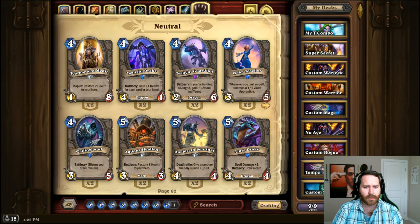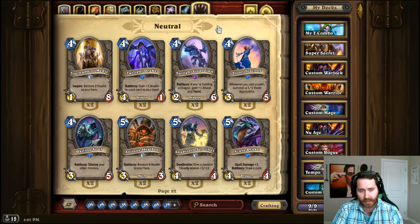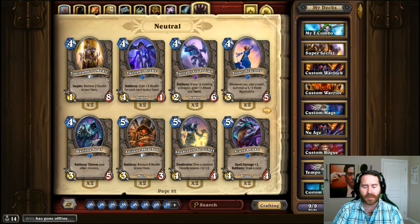For Twilight Guardian — Sen'jin Shieldmasta is sometimes a 2/6 no taunt; Sen'jin is a 3/5 taunt so it's a pretty good replacement and you don't need a dragon to activate it. It's guaranteed taunt, so Sen'jin is a decent replacement, and you could also put in a Sludge Belcher. For Blingtron, replace with Bomb Lobber, Faceless Manipulator, or anything that deals with a large minion — depending on your class, an extra Polymorph, Big Game Hunter, or Assassinate.